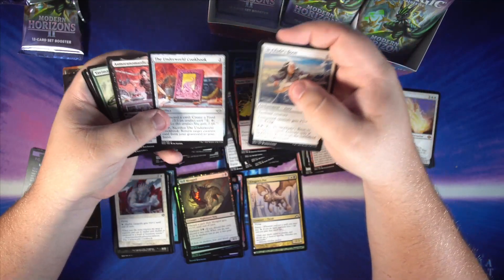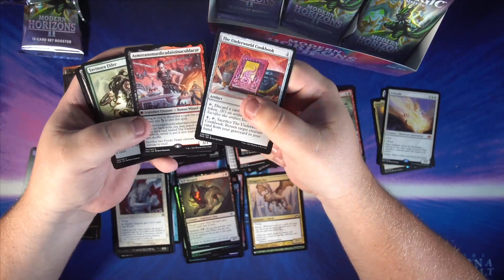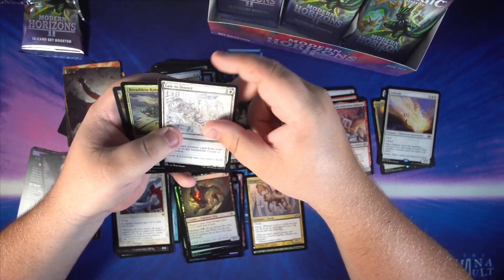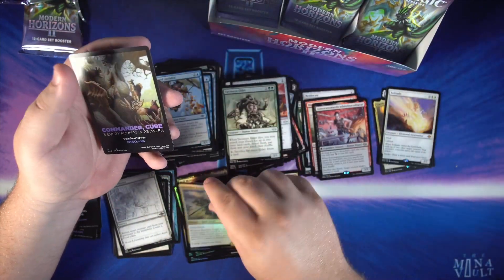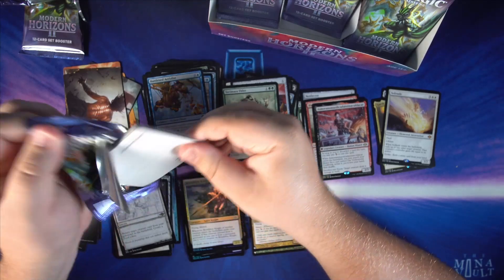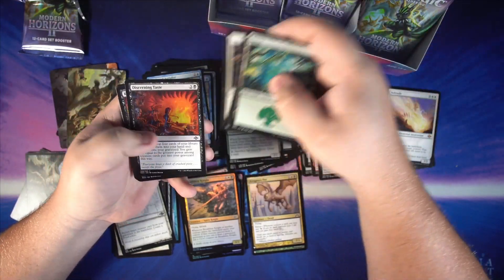Oh, it's together — perfect! We got Asmoranomardicadaistinaculdakar combined with the Underworld Cookbook in the same pack, so we can play this to go get this. Yavimaya Elder — late to dinner. Breathless Knight is our foil, and some random ad card. Hopefully some of you are impressed with my pronunciation of Asmoranomardicadaistinaculdakar — I practiced that for a while just for you guys.